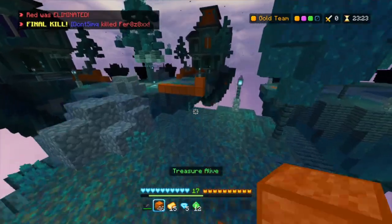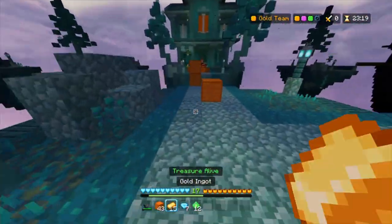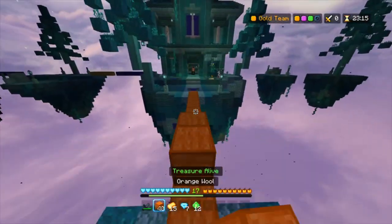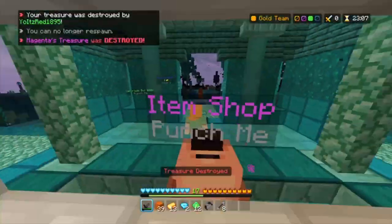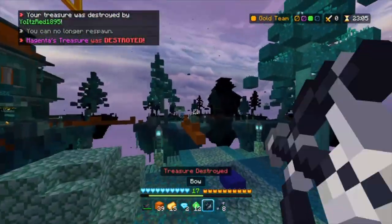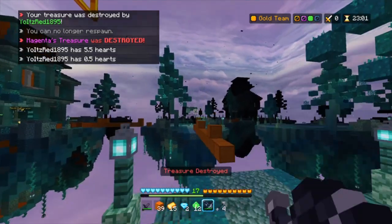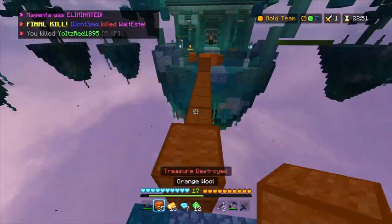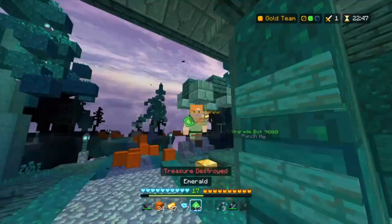I can't use ender pearls because on Hive the ender pearls actually deal damage for some reason. I think I need to get iron armor just for the intimidation factor. Okay, that guy's gonna get my treasure — that's not worth it. Let's get a bow. Running over here.